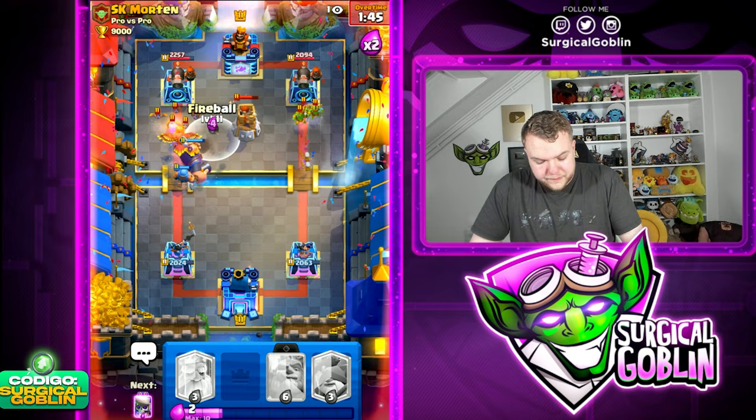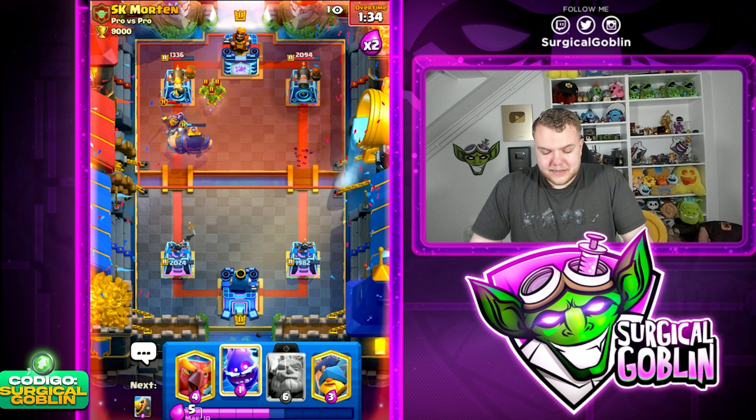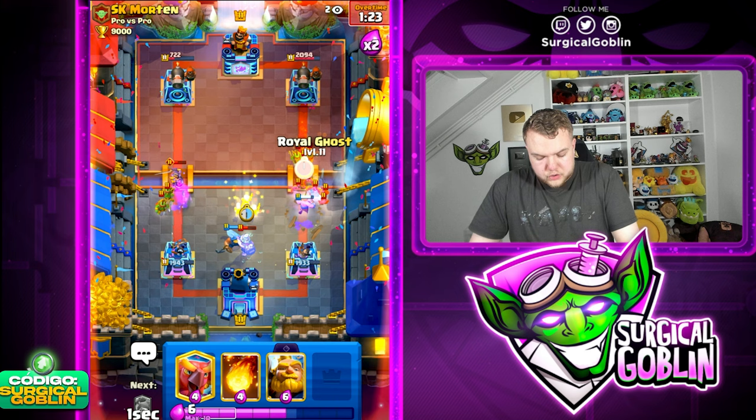We can actually Fireball the Bomb Tower - let's go Fireball now, perfect. Let's go Skeletons towards the right side. The good thing is he has to accept those Skeletons because he has a Cannoneer - if it was a normal tower he wouldn't have to defend them. But with the Cannoneer he does have to. Very nice connections, oh my god, so much damage there.